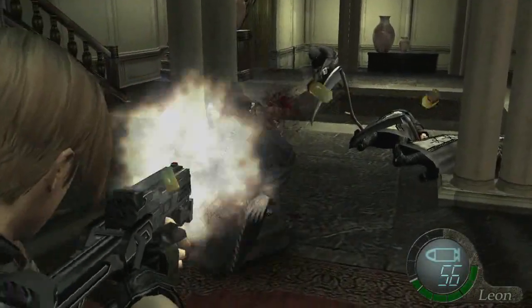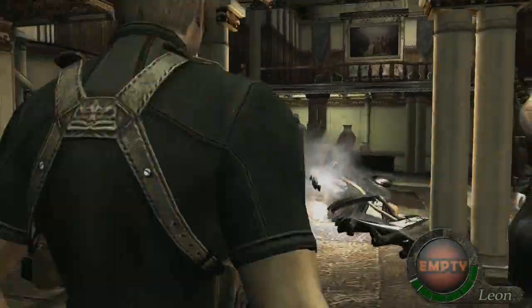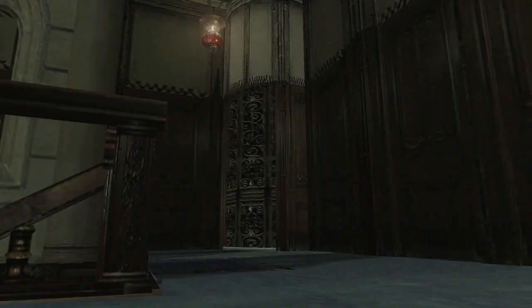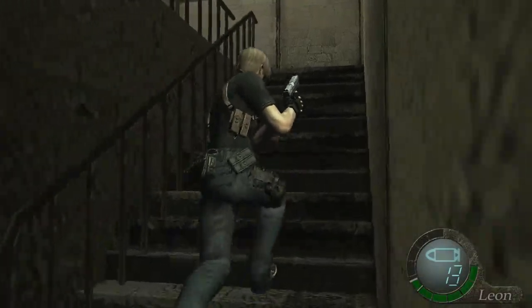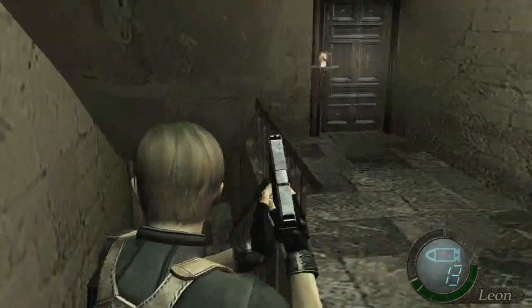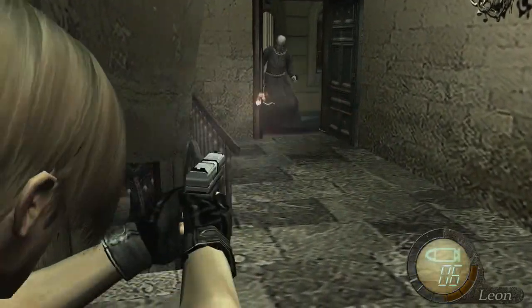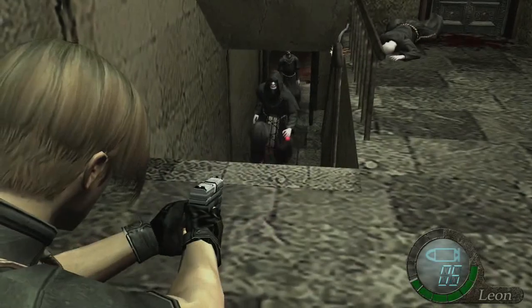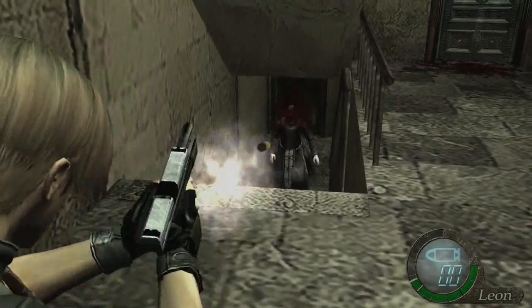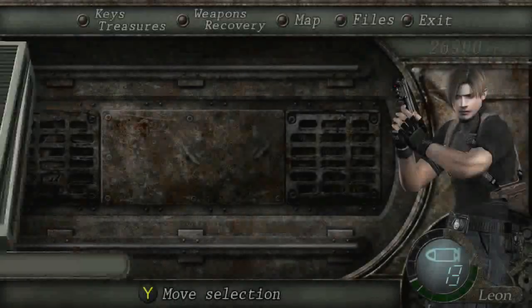Seeing Salazar there has reminded me, ladies and gentlemen — one of those two creatures next to him is called Verdugo. I do remember what happens to the other one — he actually becomes the boss as he fuses with Salazar. Great boss battle, this absolutely massive monstrosity of a boss. And the other one is Verdugo, who chases you down later on in the game. Verdugo is genuinely scary, and I will admit I'll be getting a rocket launcher to take care of him, but I'll speak more of that when the chapter arrives — I think it's either chapter 4-2 or 4-3.